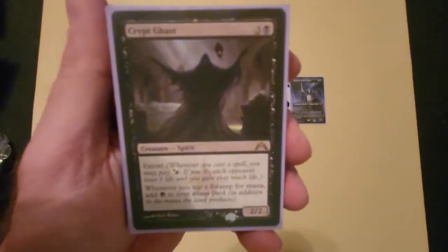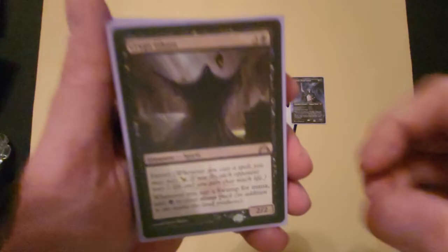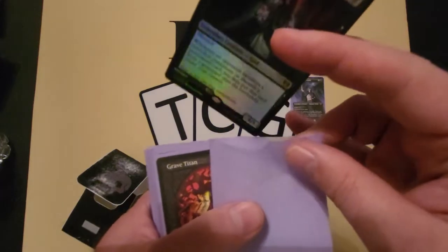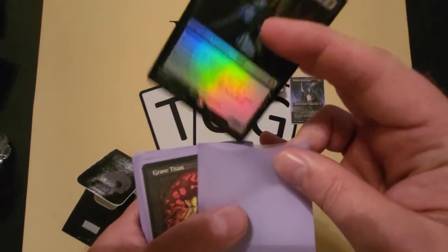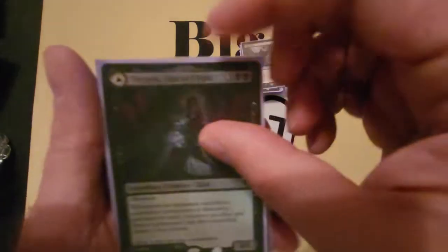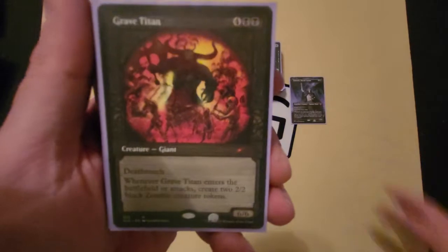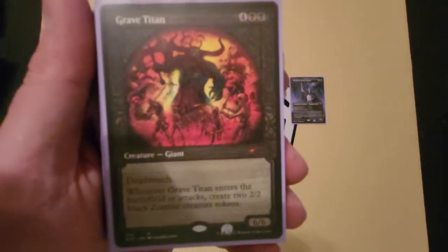Crypt Ghast is great — extort for life gain is awesome, and the double black mana generation makes him amazing. With all the discarding we're doing, Tergrid, God of Fright is just too powerful not to use. Her front side lets me take permanents opponents sacrifice or discard, and her back side also has a discard effect — either side is good but her front is insane with all this discard. She gets killed pretty quickly usually.